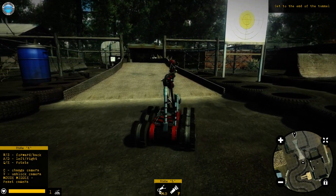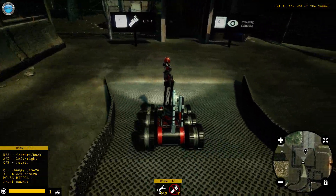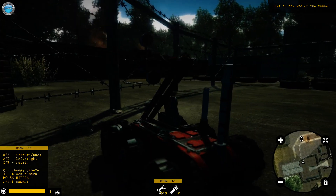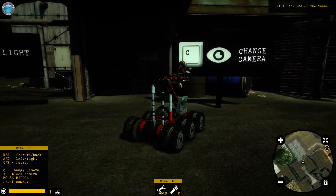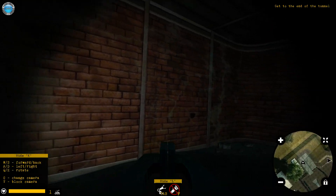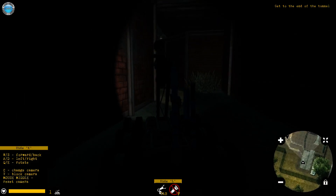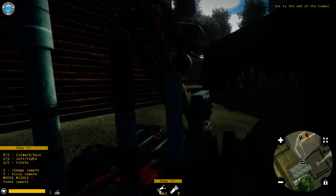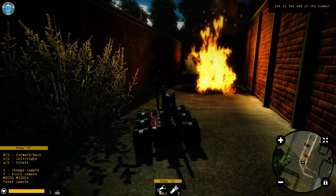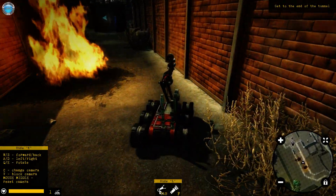What the hell is 'view block camera'? I wanna check that. Oh, so I can move around — no, never mind. What happened? Go to the end of the tunnel. Something's blinking or telling me what to do but I don't see it.